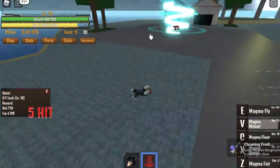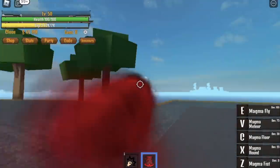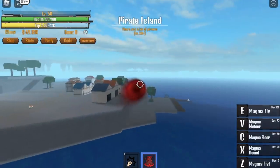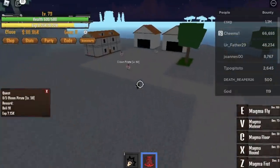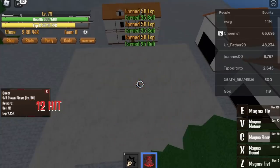Upon reaching level 50, we can now move to the next island. I used the Magma Flight to showcase all the skills. Next up, the Pirate Island — you will be asked to defeat 5 Clown Pirates. Choose this bunch here, where you can use your C skill, the Magma Floor, to defeat them all with just 1 skill.